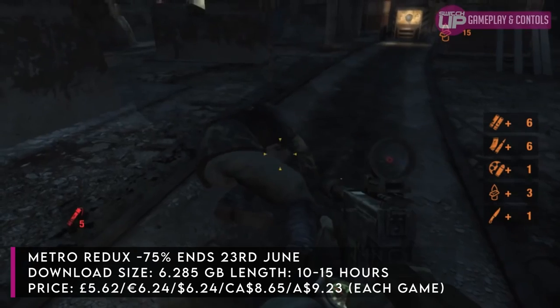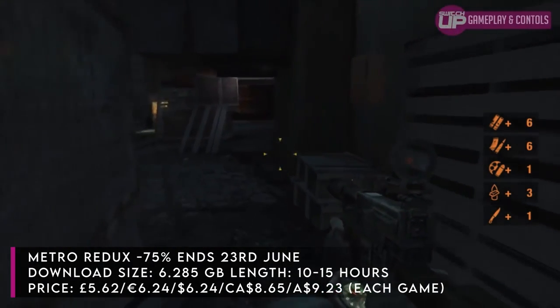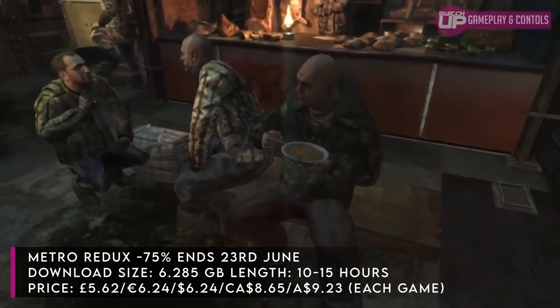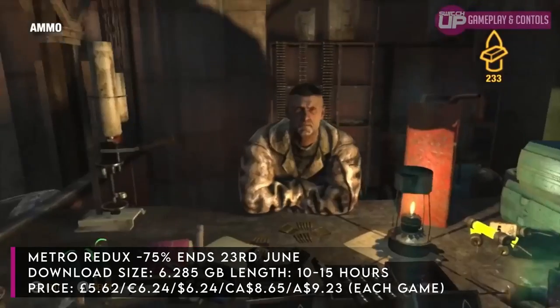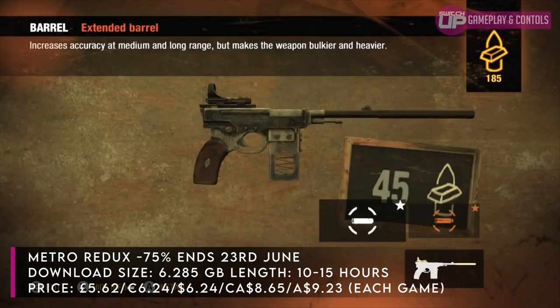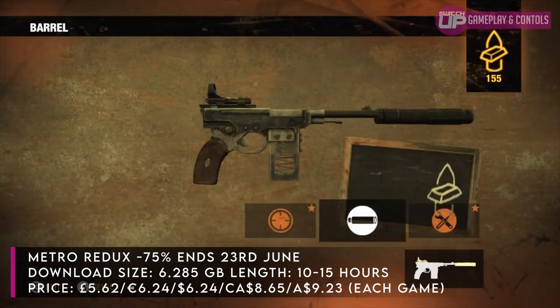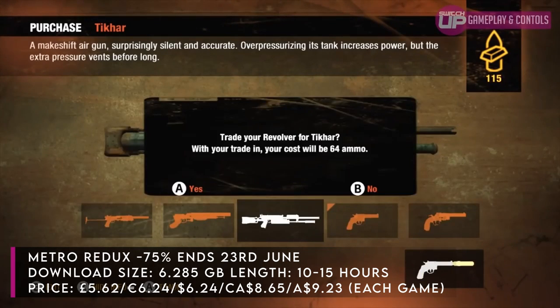That takes us onto the Metro Redux games — Metro 2033 and Metro Last Light. At the moment they're the cheapest they've ever been: 75% off until June the 23rd, and they're some of my favourite first person shooter games on Switch. They include weapon customisation, a full story mode, and the included Spartan mode for only the toughest players, plus a survival mode as well. Those modes massively reduce resources and make what is already a very scary game quite horrific.